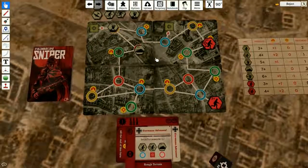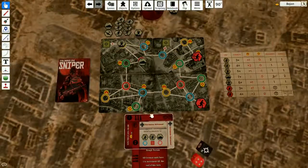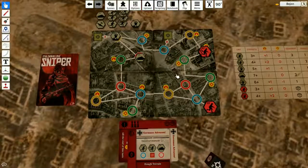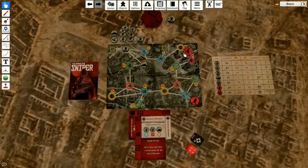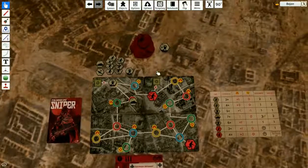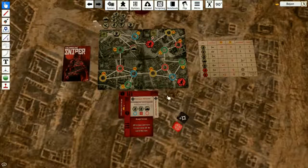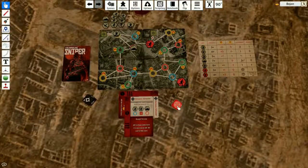I have two supplies and three bullets. I don't have a focus die. If I come here, only if I get a six can I kill the officer. But I have three shots, so I'm gonna spend two supplies to move closer. Nothing's gonna spawn anymore — I just need to kill that officer.